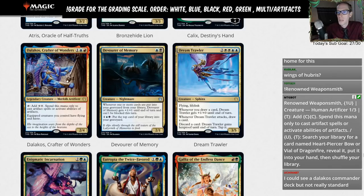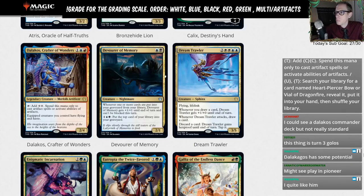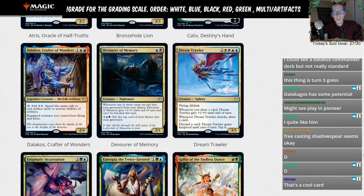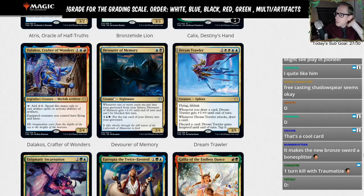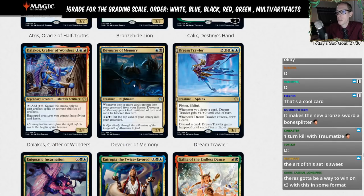Devour of Memory: blue and a black for a 2/1. Whenever one or more cards are put into your graveyard from the library, Devour of Memory gets +1/+1 until end of turn and can't be blocked this turn. One blue black: put the top card of your library into your graveyard. Basically if you mill yourself you can make it a 3/2 unblockable creature, but if you're trying to mill yourself you're probably not really needing the damage. I'm going to give it an L — it's probably a good card in Limited for self-mill decks.